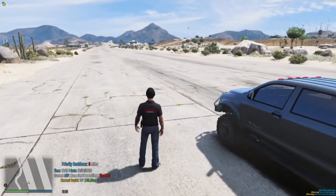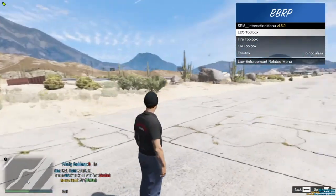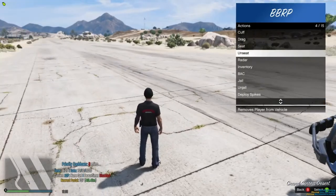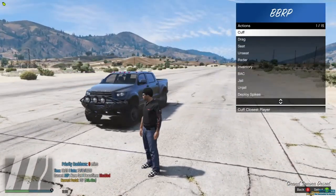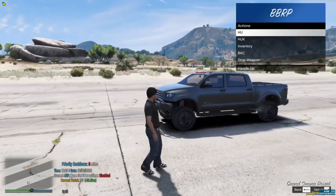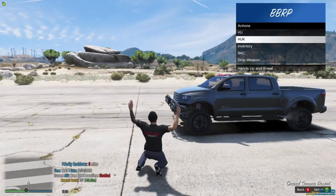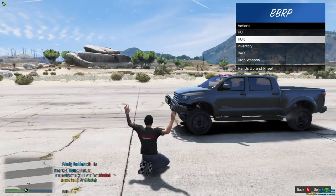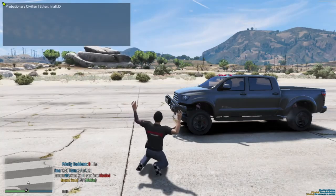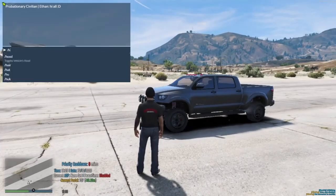The next thing we're going over is our interaction menu. When you press M, this screen comes up. We have the LEO Toolbox, the Fire Toolbox, and the Civ Toolbox. LEO Toolbox has LEO options we won't cover here — if you're law enforcement in our server, you'll get those explained. We are going to go over the Civ Toolbox. Under actions: hands up and hands up kneel do exactly what you'd think. We also have text shortcuts for those — type slash HUK to do the same thing.